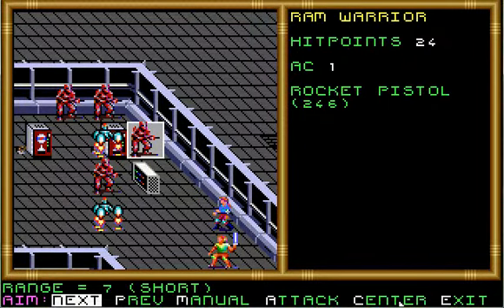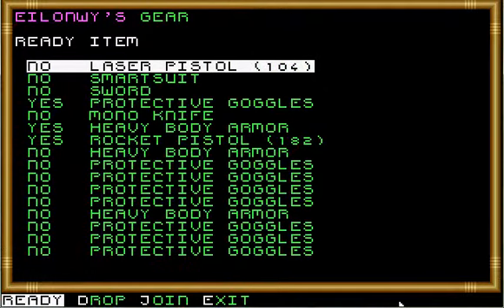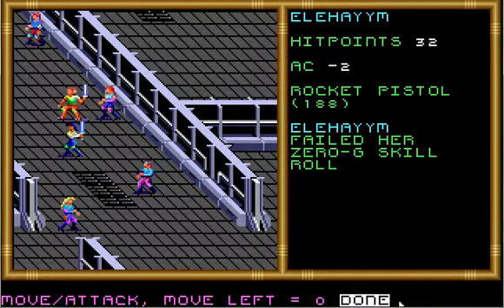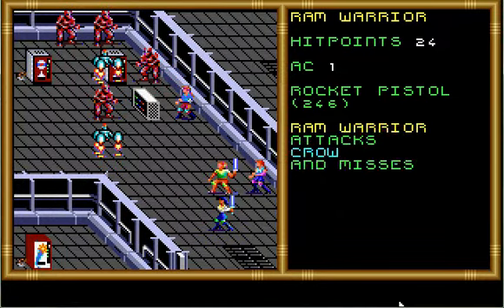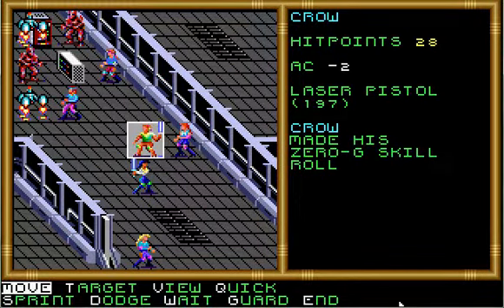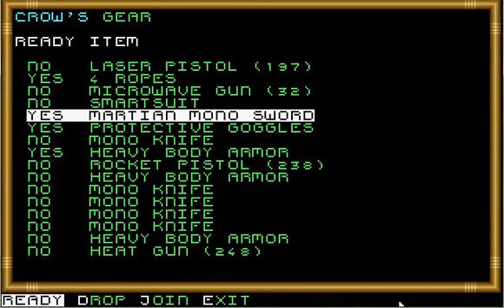The robots must have something that protects them from rocket pistols. Equip the rocket pistol, equip the laser pistol. He made his roll this time, but he only has 13 hit points. Let's go ahead and equip the laser pistol and equip the Martian Mono Sword. You're so screwed here.